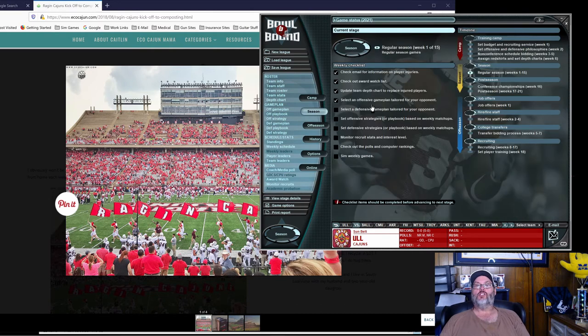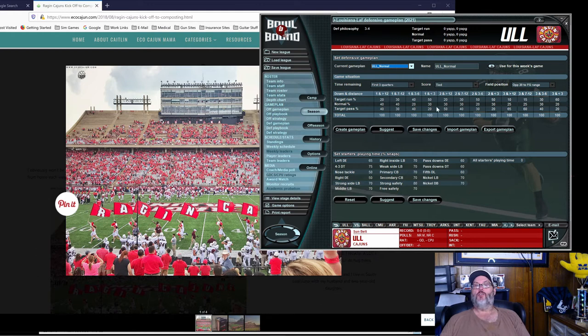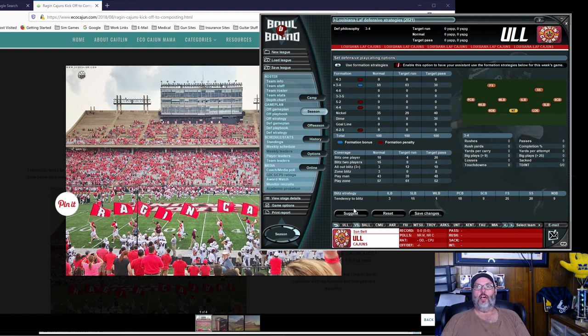We can do the same thing on defense. I usually hit suggest for playing time and leave these at default. You have normal, balance of pass, and run. If you're playing a team that passes a lot or runs a lot, you can switch to those. But I usually don't mess with the defense too much, especially against the computer. On defense, we chose the 3-4 defense in the offseason. We'll have some nickel and dime formations — more pass-heavy — usually played on third down, second and long, or fourth down.